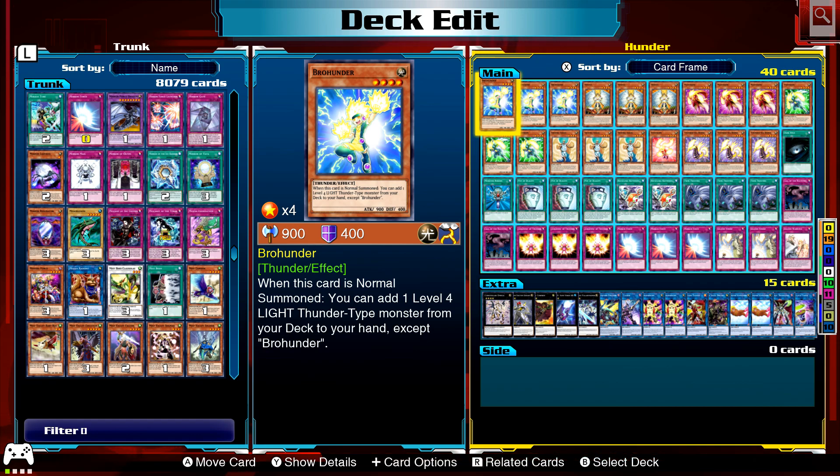Three Brohunder: when this card is normal summoned, you can add one level four light thunder type monster from your deck to your hand, except Brohunder. So in this build we've got Mahunda, Pahunda, Sysunder, or Thunder Seahorse as targets for this guy, as he can't select himself.